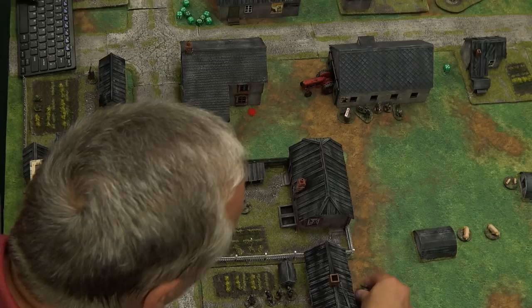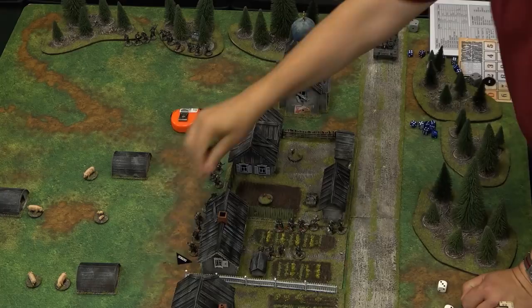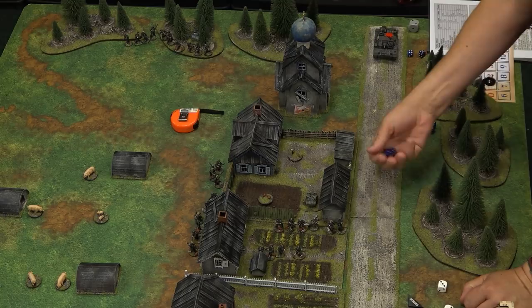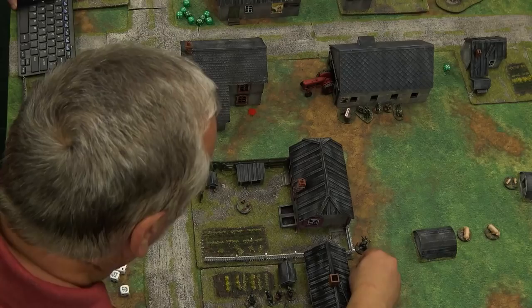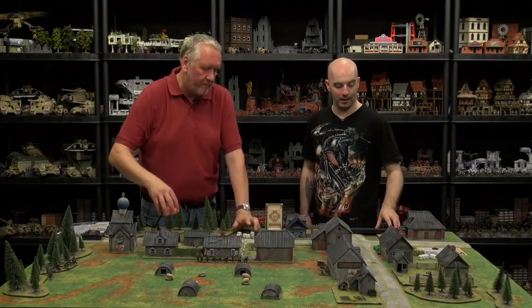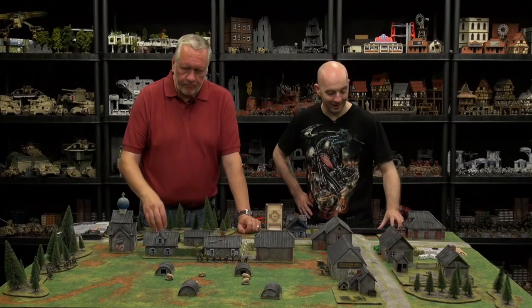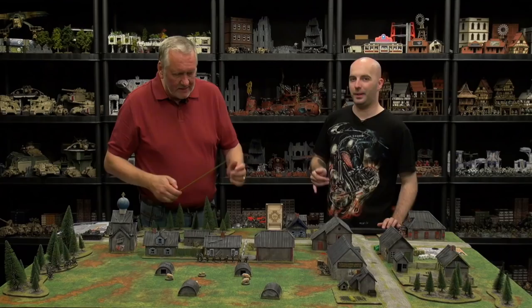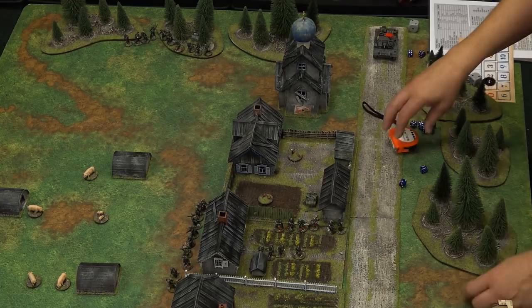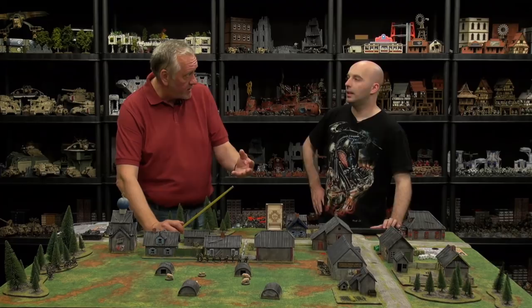I've used a three to do that. I'm going to use a two to activate this squad here — I'm going to take one point of shock off and get them to move tactically, so they're just going to move four inches. Actually, I'm going to change my mind — I'm going to run like hell, because I've got the next phase. Their fire lasts for the turn they're in and also for the next phase only. So the next phase is going to be yours, meaning it will last in that next phase. But if I can't activate them, then the next phase you can fire normally.